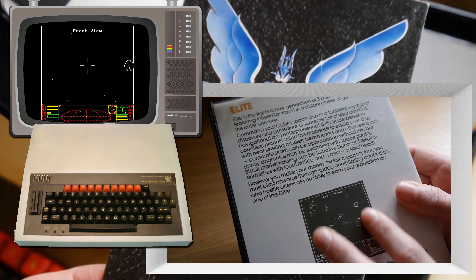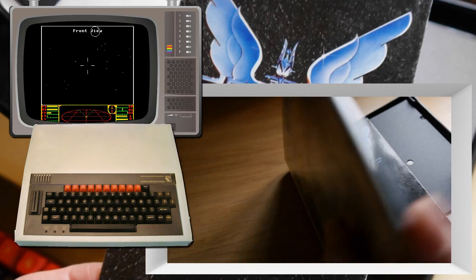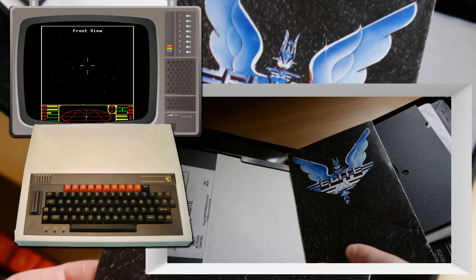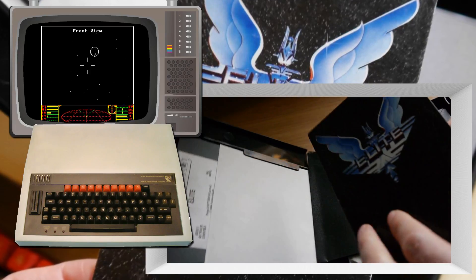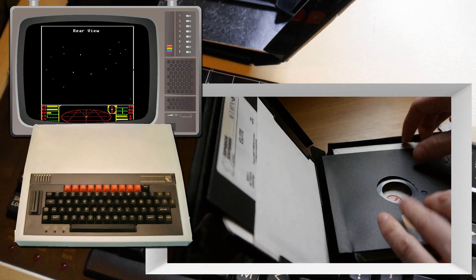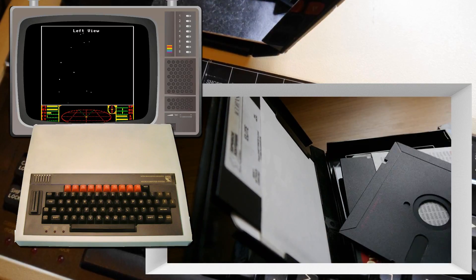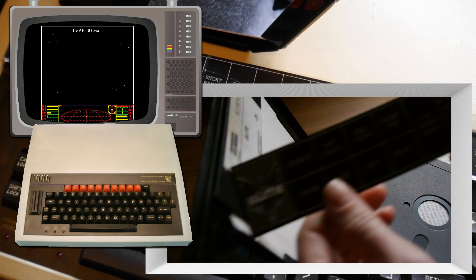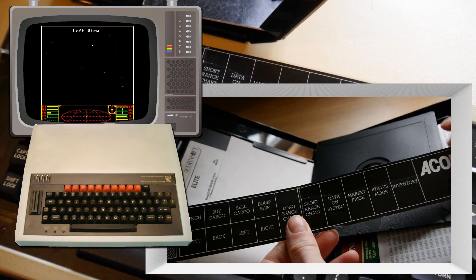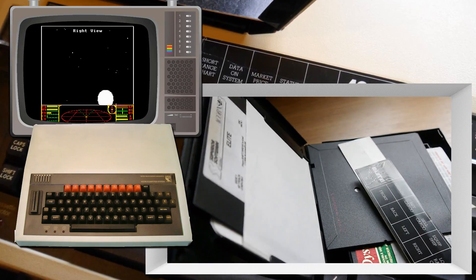So you get a lovely space effect. Inside we have the disc which is fully working — I tested it out and played it on my BBC Micro the other day. Splendid job. We also get these discs which I believe are some save game discs, and a keyboard overlay which goes on the BBC Micro's keyboard just above it and gives you an idea of what the buttons are, which is lovely.